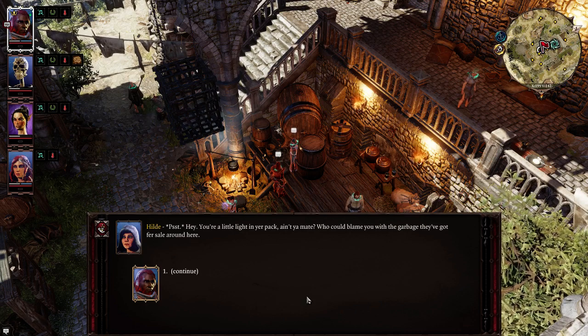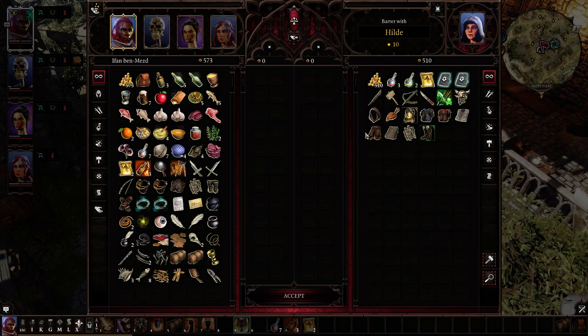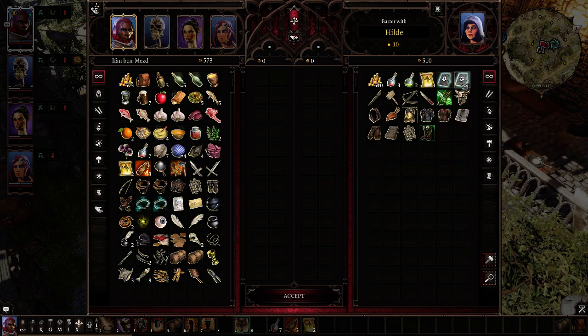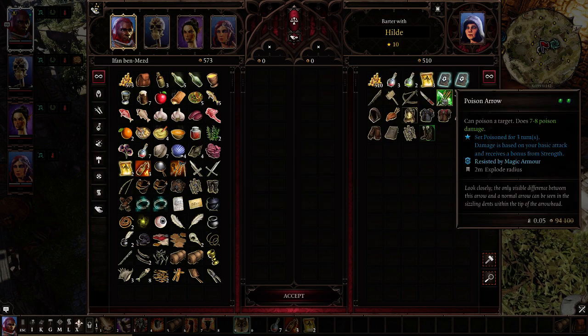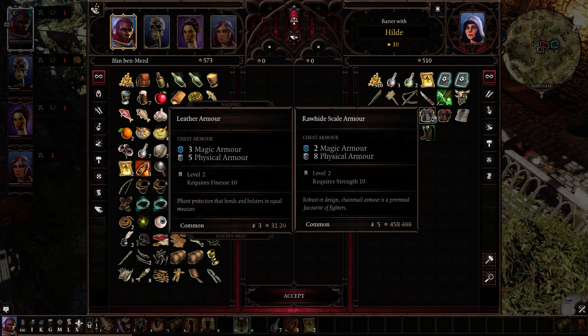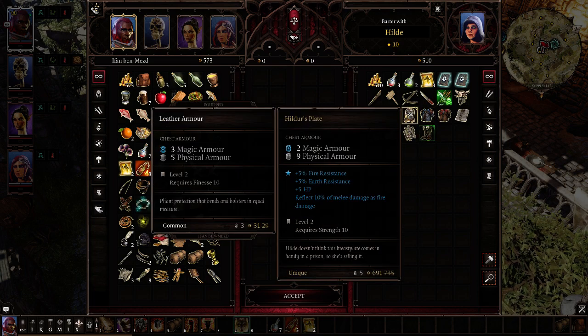Now that we've done some stealing, Hilda has a lot of gold and other things I want, like resurrection scrolls, so I can sell anything I need to sell. There's some pretty nice armor here, but it's very expensive.